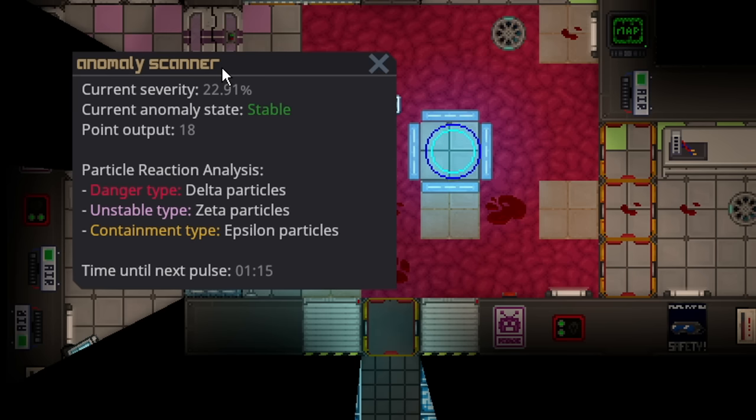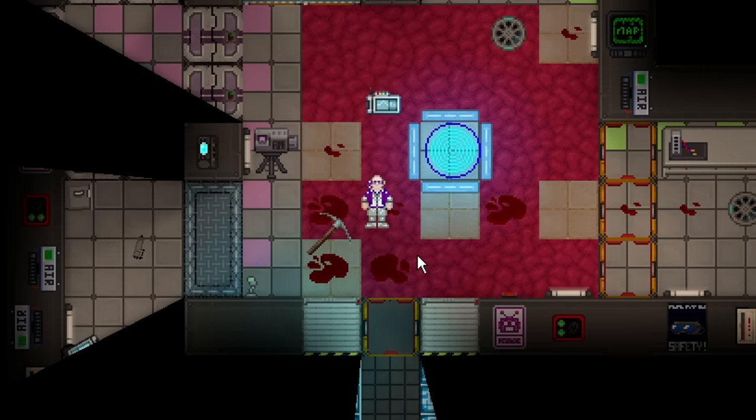That's the final anomaly in the game right now — I think there's another one being worked on, but I can cover that separately. So yeah, that's really it for explaining how to maintain each anomaly very efficiently. I'm not claiming to know every single perfect way of maintaining them, but this is just what I typically see done.